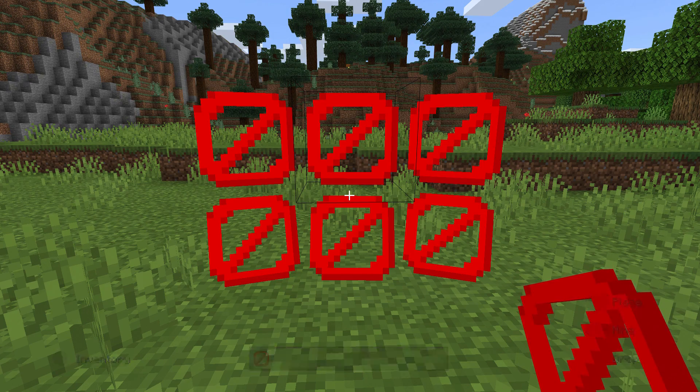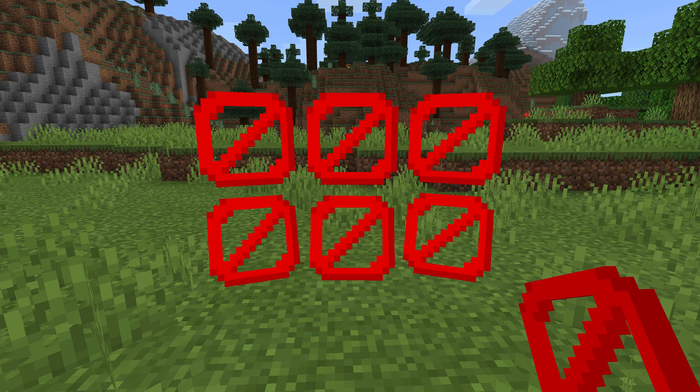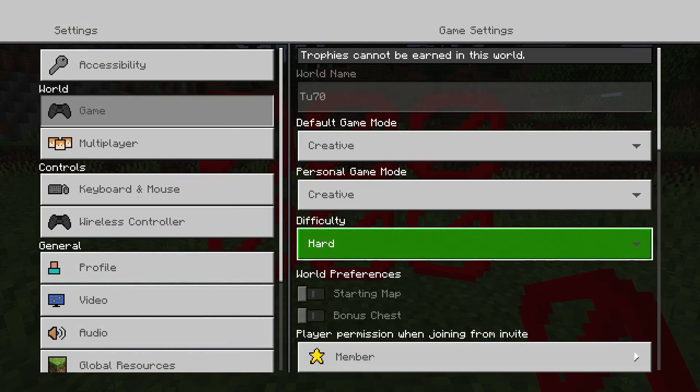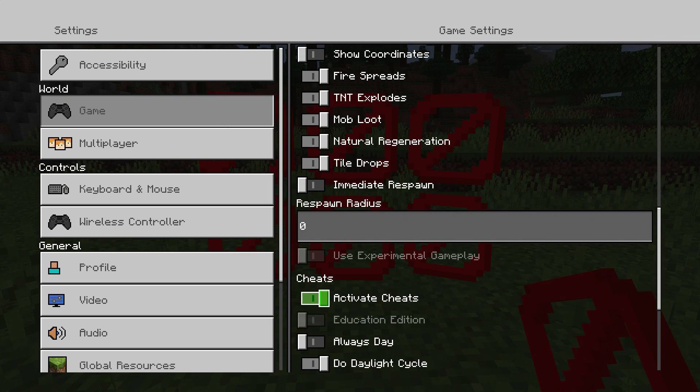What you want to do is first of all go to settings, and you want to make sure that activate cheats is enabled. You can either do this from inside the game itself, or you can do it when you are creating a world or when you load up your world. Make sure that activate cheats is turned on.